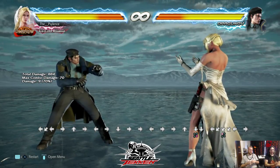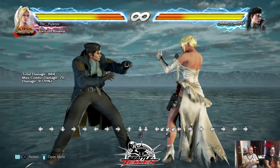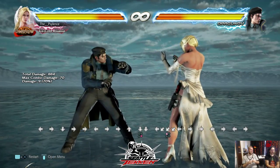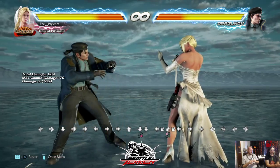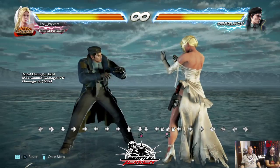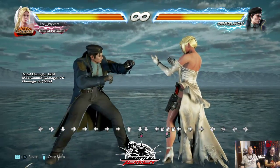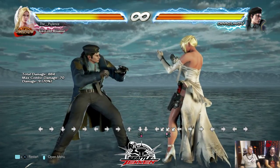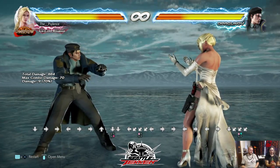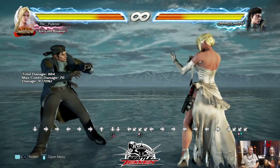A lot of characters have all sorts of different pokes. Nina's got a whole plethora of pokes that cover all sorts of things from mid-range stuff to highs, lows, counter hits, and launchers. Dragon Up also has tons of pokes. Nina's got a fast mid-homing move that's better to poke with. So you have to know what your pokes are first.